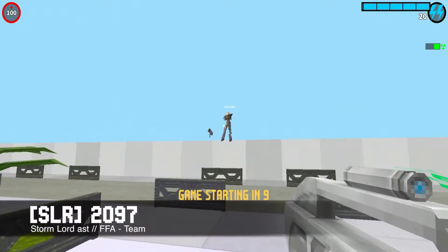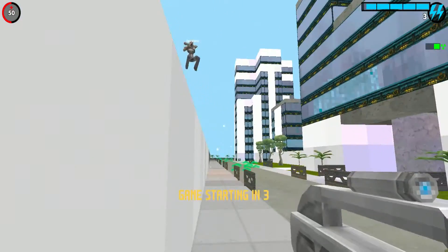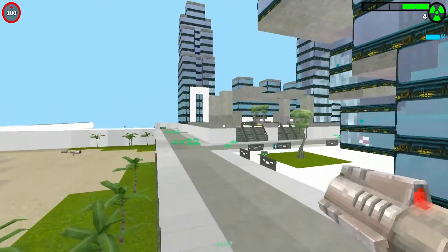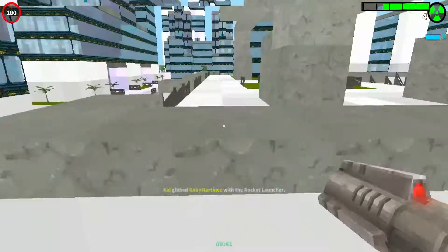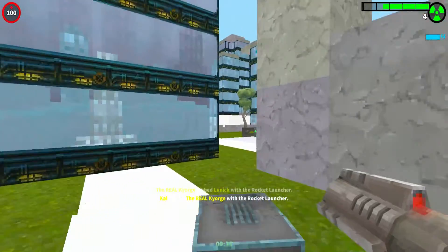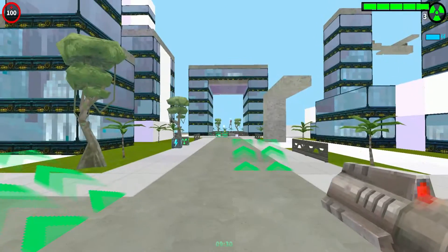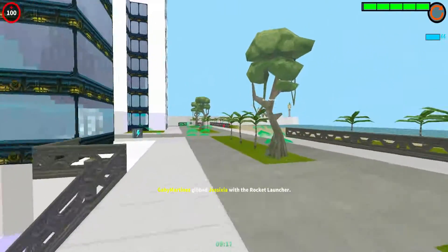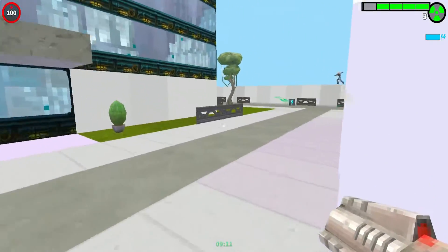This map is SLR 2097. This map is basically a sort of futuristic city. As you can see, it has a very minimalistic style — just a lot of buildings placed together in this sort of island or beach area. I also felt like I was in a sort of futuristic resort, like I was in the middle of my holidays. But yeah, it's a big map — it might not look like that, but it's actually quite big. So we would recommend you to play this with a lot of people.